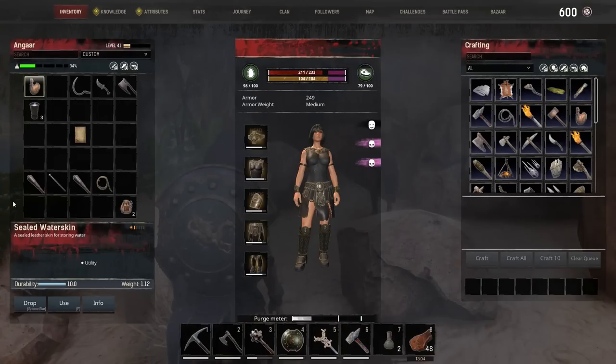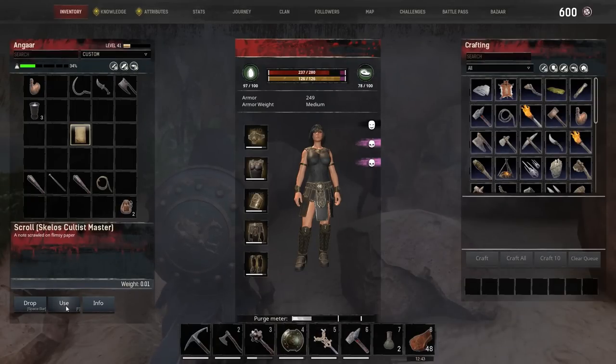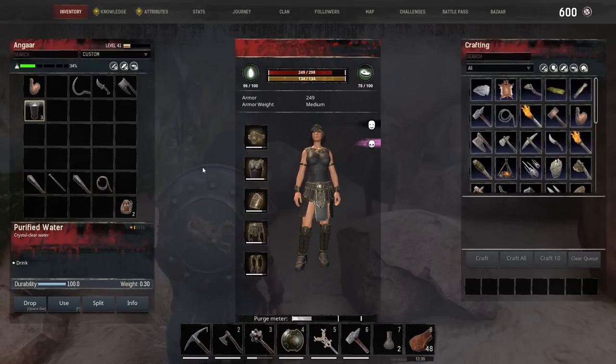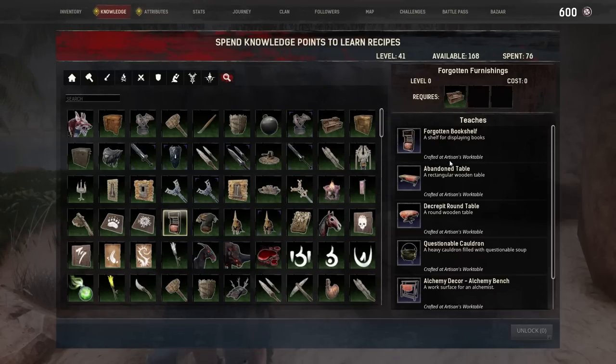While that's happening, we're going to discuss this item I've mentioned in the previous two episodes but never looked into. This is a scroll you get off one of the dead sorcerers. It says it will unlock the knowledge of Kahari Raider Armour, and when we use it we learn Skelos Cult Master Armour and Forgotten Furnishings. Going into our knowledge, there it is — Skelos Cult Master Armour. Strangely, it requires Exile Epics to make — it's the armour the guys around the volcano wear. We've also got Forgotten Furnishings, a set we can make in the Artisan workbench.